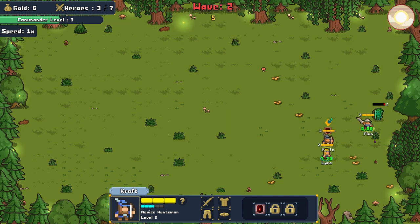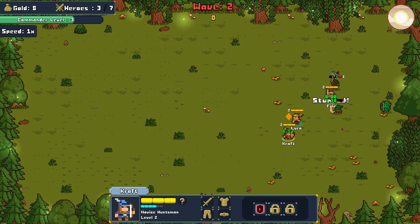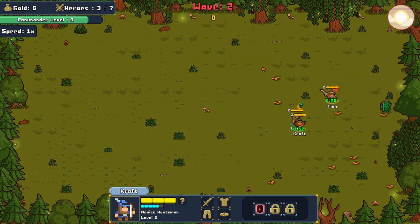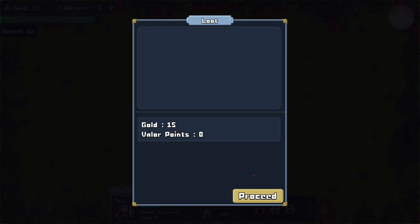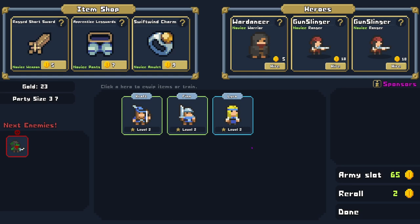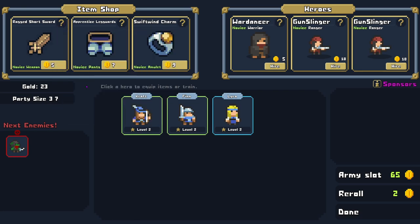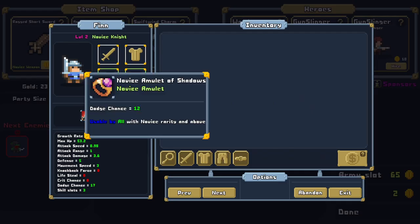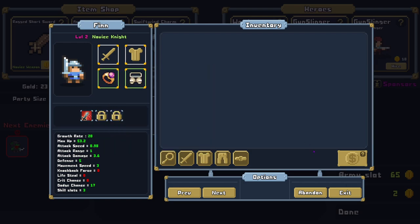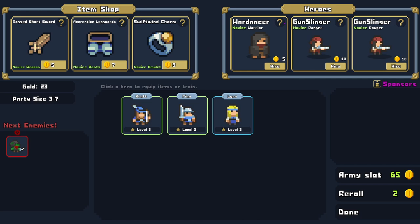It's a full-blown auto-battler — they're randomly moving around. Commander level three. Clear domination! We get that every wave. That looks dangerous. Ragged short sword — I was like, what the heck's a ranged short sword? Apprentice leg guards, swift wind charm. Let's see if Finn still has pants on — he does. What the — they tricked me. War dancer: growth rate, move speed, attack speed is low, attack range is low, life steal, crit chance, dodge chance — apparently a built-in tank.